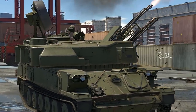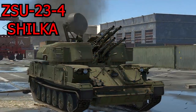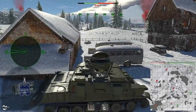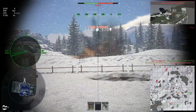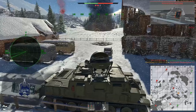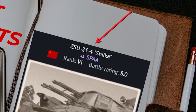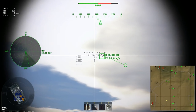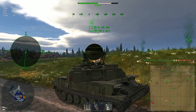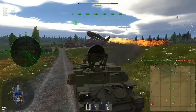Destroying opponents while standing on respawn has never been easier. Unlike many vehicles with hard-to-understand letters and digits in their names, this one is very straightforward and not so secret at all. It's equipped with four 23mm cannons — one of the smallest calibres out of all SPAAs at battle rating 8 or above — and that has consequences, both good and bad.